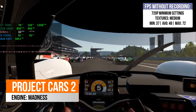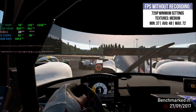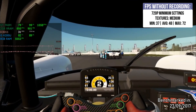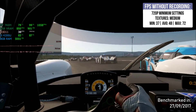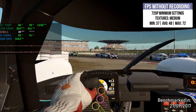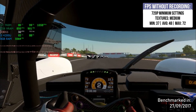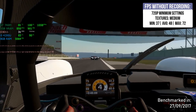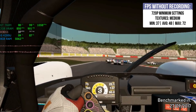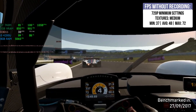Project Cars 2 uses the same Madness engine as the first game and the performance is very similar. In order to run it I had to use 720p minimum settings, though I raised textures to medium since the game doesn't consume too much VRAM. The maximum I could get was an average of 48 fps and a minimum of 37. Unfortunately during rain tracks the game can drop to 30 fps or even lower.